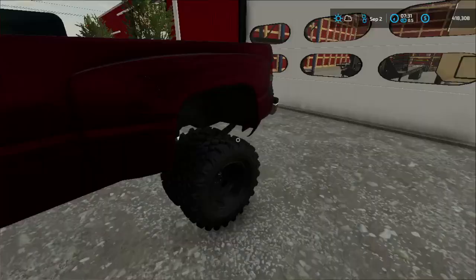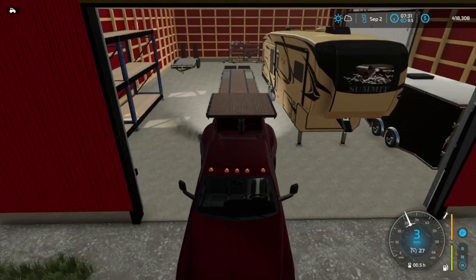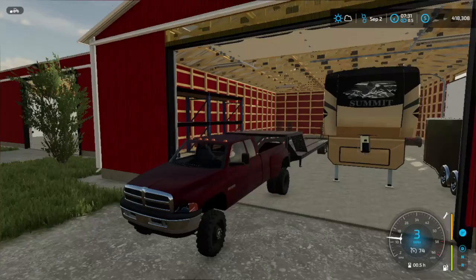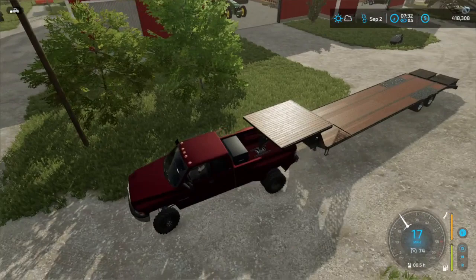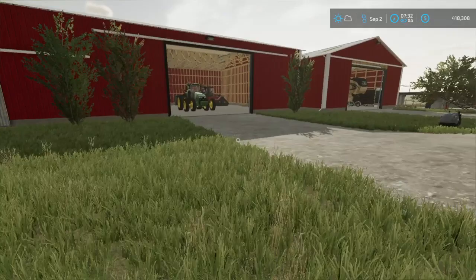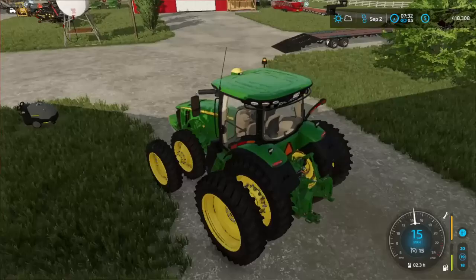I believe the flatbed's in here — yep, there it is, right there. I just need to open the garage. Also, if you're wondering where the car hauler trailer is, that sold. I didn't really need it — it was kind of just like, you know what, it looks cool, I'm gonna buy it. I used it for a couple occasions, but I have this flatbed now, which honestly works a lot better. It's a wall flap gooseneck, and the other one was a bit sketchy — we tried to haul a 6x6 on the back of it.